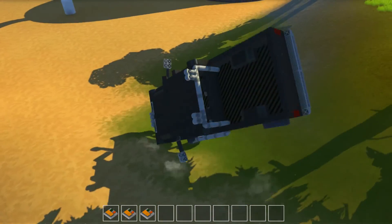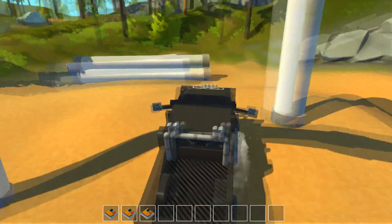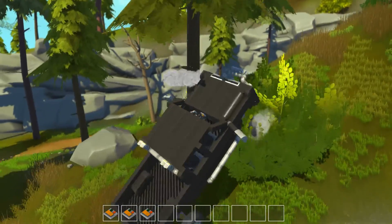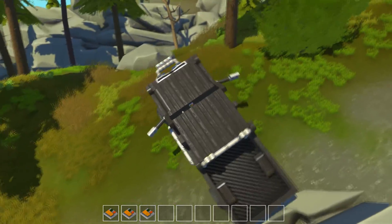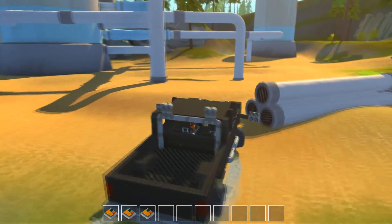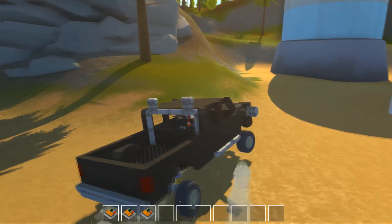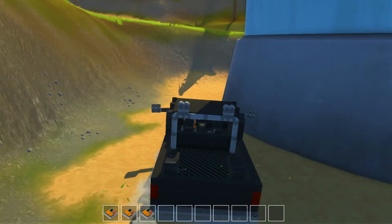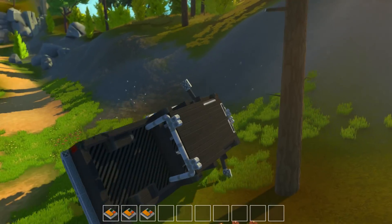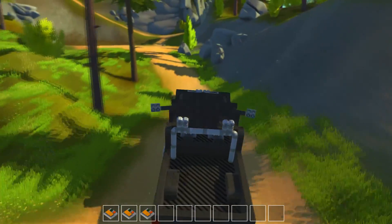Oh! Holy crap! That's pretty quick. Let's see if we can get this thing up a hill. It'd be pretty cool to have an online session and get four people in this truck and go off-roading. Oh no! Those mirrors actually help balance it and keep it from falling over — that's a secondary win right there.